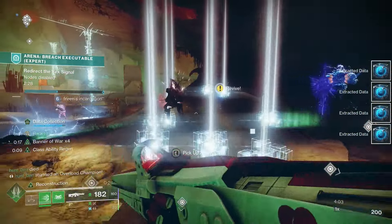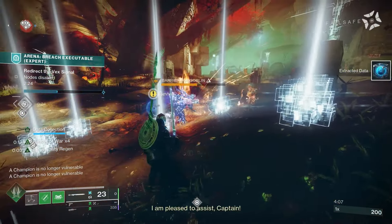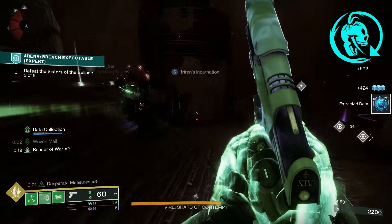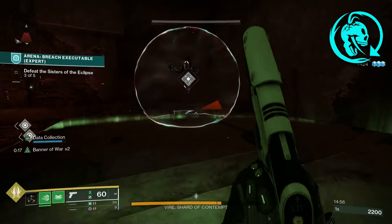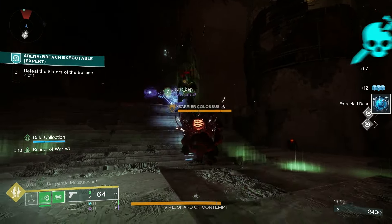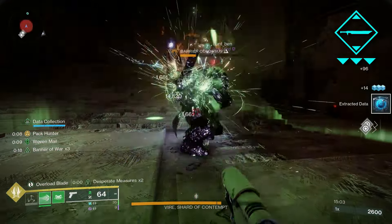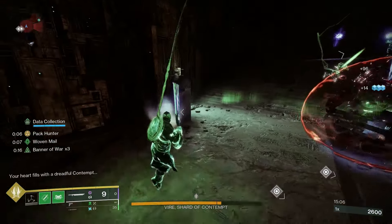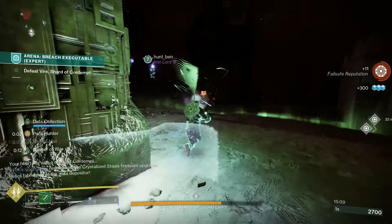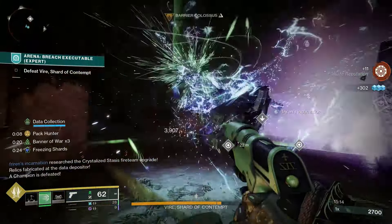Since Ergo Sum gets a huge benefit when used on a Prismatic build, this will become even stronger once we have the right aspects and fragments. For the artifact, we bring Threaded Blast so that Tangles make a bigger explosion when destroyed by a Strand weapon, Blade Stamina for more sword ammo on rapid kills, and Argent Blade for increased sword damage whenever you have Armor Charge. With so many ways to heal and take less damage, this build holds up in even the toughest activities. Now that we have Ergo Sum, this build has really been taken to the next level.